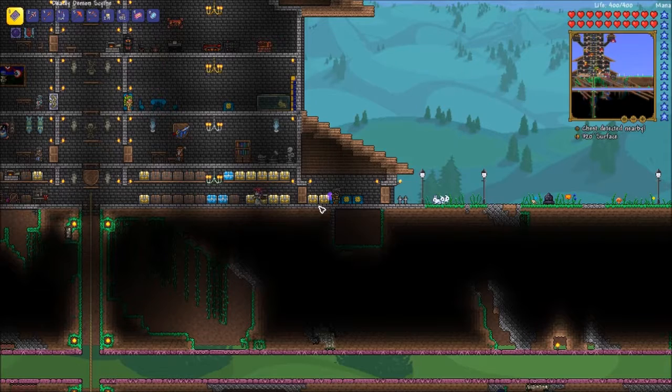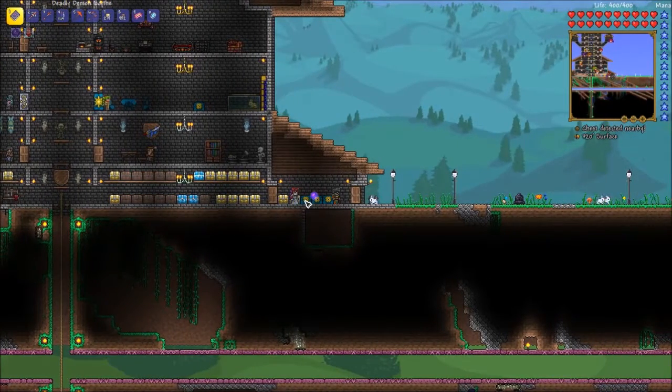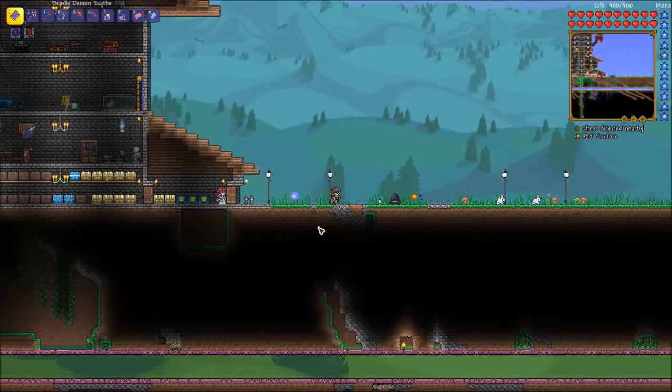We are going to be building our next mechanism of transportation. As per the rules of this game, we cannot go to other worlds unless we make a way to get there. We already made a sailboat, so now we're going to make a hot air balloon.